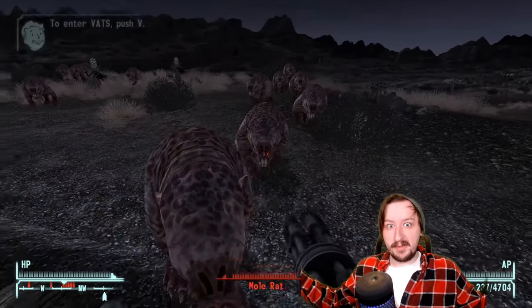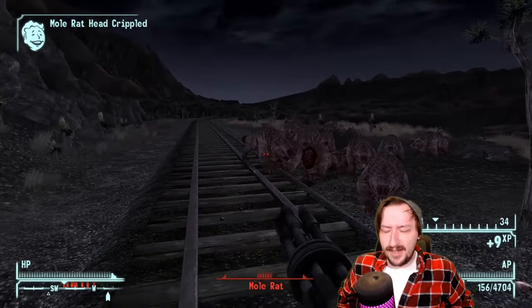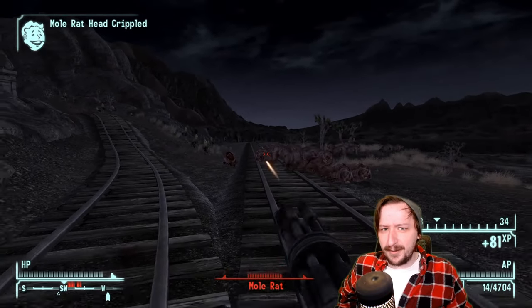Hello and welcome back to the Wasteland. Welcome back to Fallout New Vegas, where today we're going to be taking a look at an iconic weapon — the Minigun. The Minigun is a very interesting weapon that's appeared in every single Fallout game.